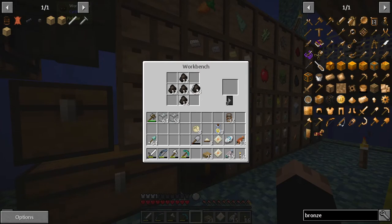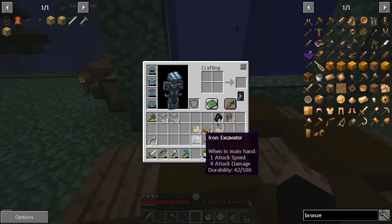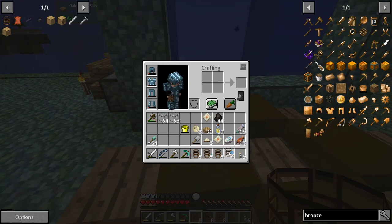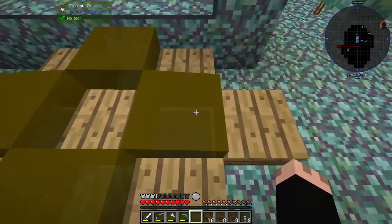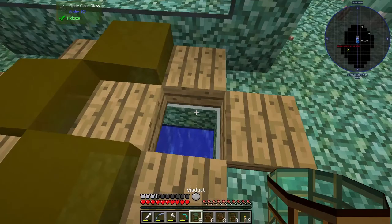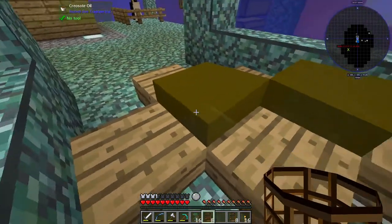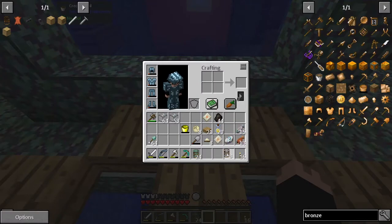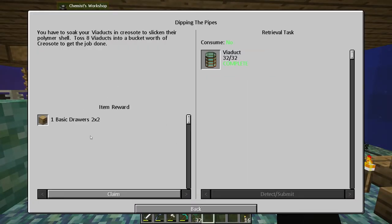I'm going to throw this stuff in in piles of eight. There we go. It's probably easier if I do it this way. Last pile. It's a little annoying to have to do that because I still don't have any automatic way to make creosote — I mean, I could automate it, I'd have to make another furnace and stuff.